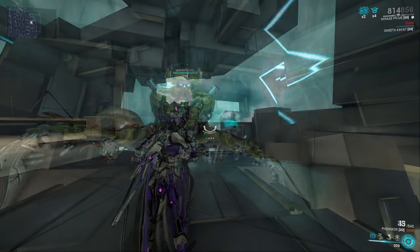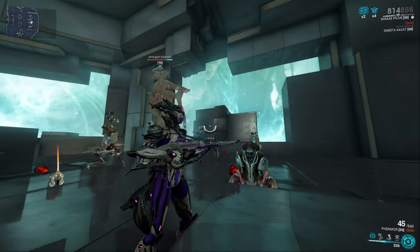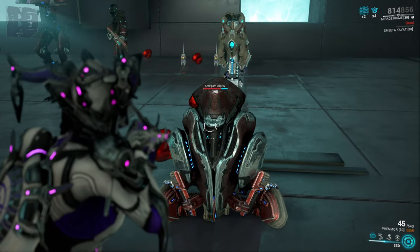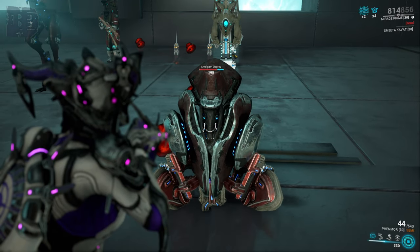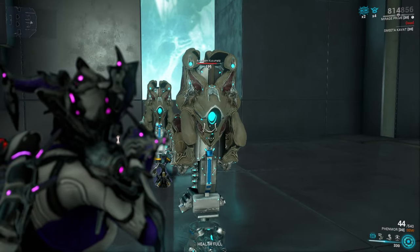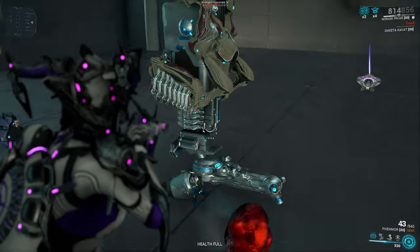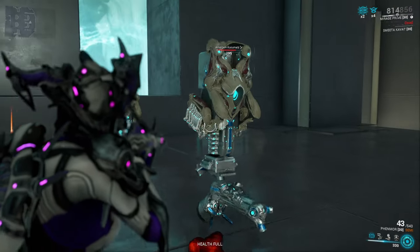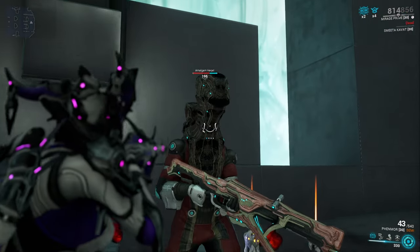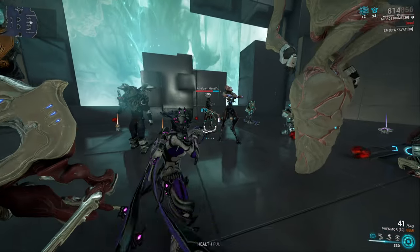Now the last group of Corpus enemies: the Amalgams. They're a bit weird, so we will go over them one by one. Amalgam Osprey has its head where normal Ospreys have theirs, under the plate. Amalgam Kutsumas has its head — or eye — in the middle of it, which you cannot miss. Amalgam Alcanost, Makinist, and Hecate have very large heads where they should be, so it is quite easy to shoot them.